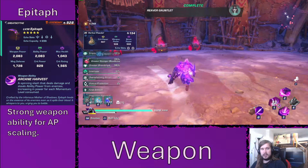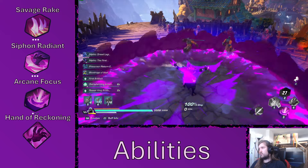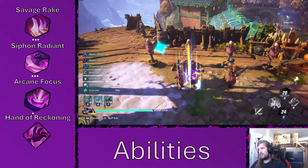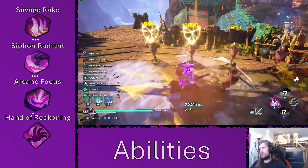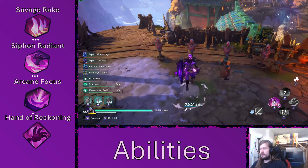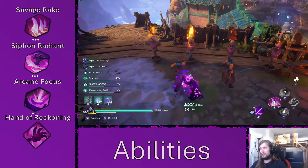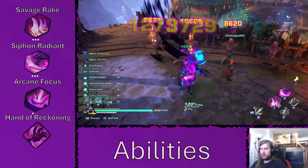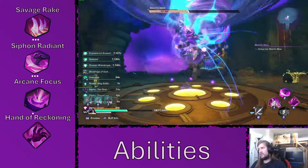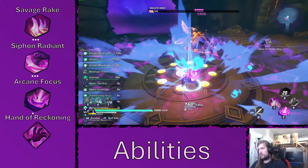Let's take a closer look at Kairos itself. Kairos has four abilities: Savage Rake, which is the main damage ability — just claws tearing up enemies and deleting everything; Siphon Radiant, a huge AoE that gives more Savage Rake stacks so you can use it more often; Arcane Focus, a single-target assisting ability; and Hand of Reckoning, the ultimate finisher, which isn't used all that often because enemies are usually dead before it's up. You want to put points into Savage Rake and Siphon Radiant mostly for the healing and the generation of charges for Savage Rake.